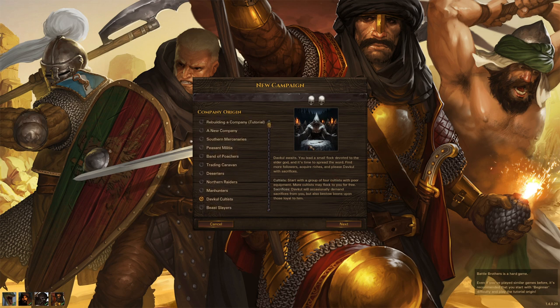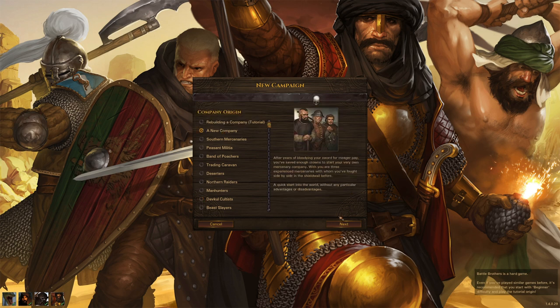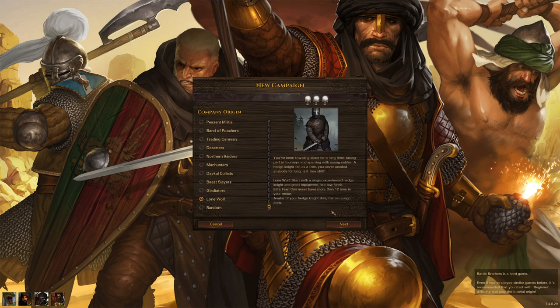This is a very unique origin, but if you want something less fancy you can always start with a standard Battle Brothers mercenary company. Another very challenging origin is the Lone Wolf — you start with only one fighter, a hedge knight, who starts in heavy armor with a good weapon. However, if he is killed your campaign is lost. Normally in Battle Brothers you can lose all your men as long as at least one is left, but if this character dies, your run is over.